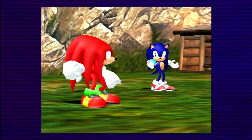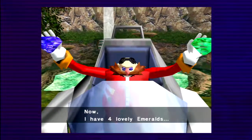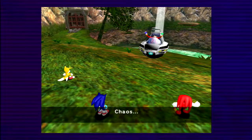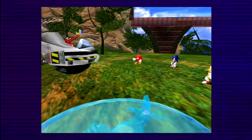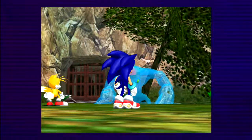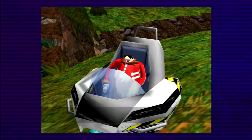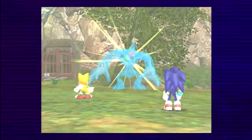Knuckles isn't exactly the brightest character. In terms of previous games, he got tricked by Eggman in Sonic 3 — he tried to stop Sonic even though Sonic was the good guy, because Eggman told him otherwise. I guess I didn't really go into Tails' backstory either, but we'll get into it during the Tails playthrough, I suppose.